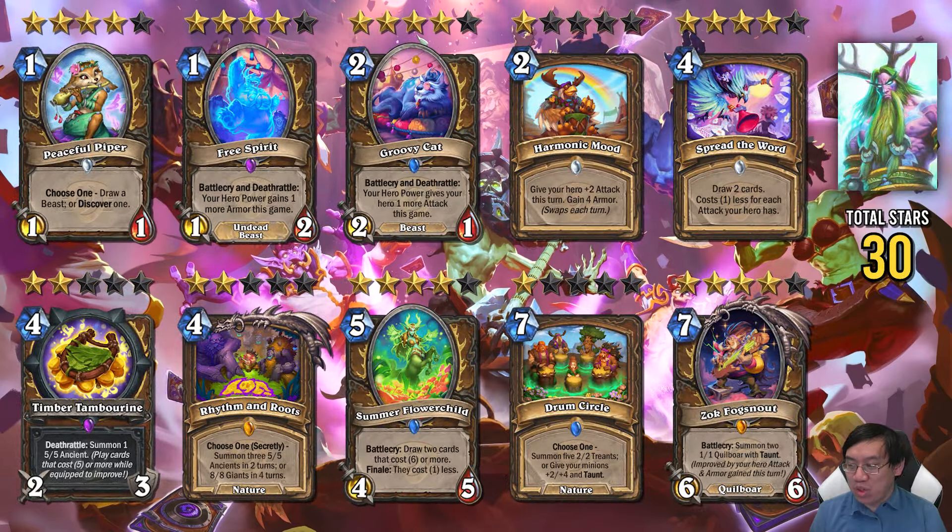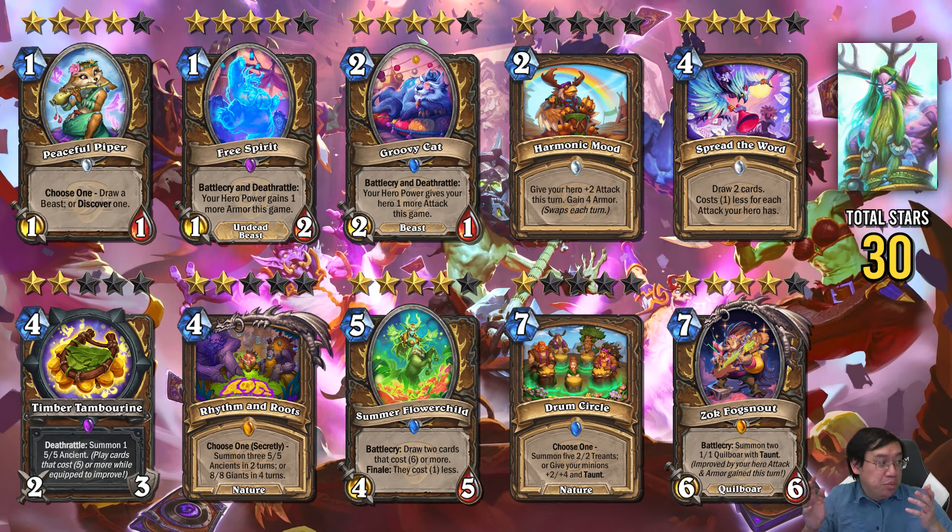Druid features two main packages. One is a Hero Power Druid. I think all the cards in the Hero Power package are actually pretty good — that's Peaceful Piper, Free Spirit, Groovy Cat, Zok Fogsnout, and Spread the Word. The general idea is Peaceful Piper gets the Free Spirit and the Groovy Cat. Free Spirit and Groovy Cat are good enough to run in potentially not just Hero Power-focused Druid. So those have potential to be in a deck I presume might be Tier 2 Hero Power Druid, but also could just be a general good Druid package.